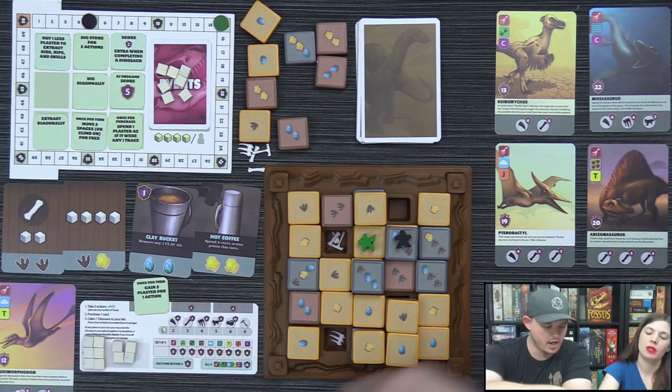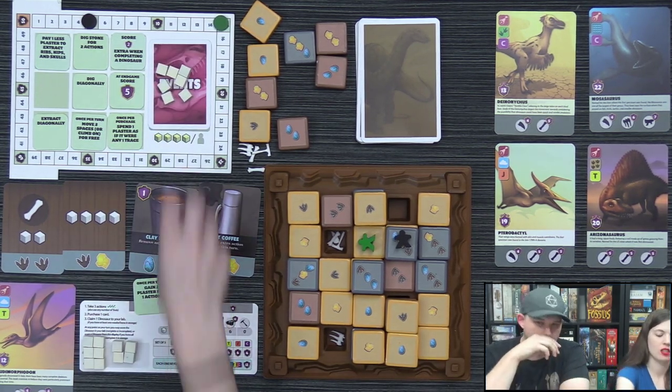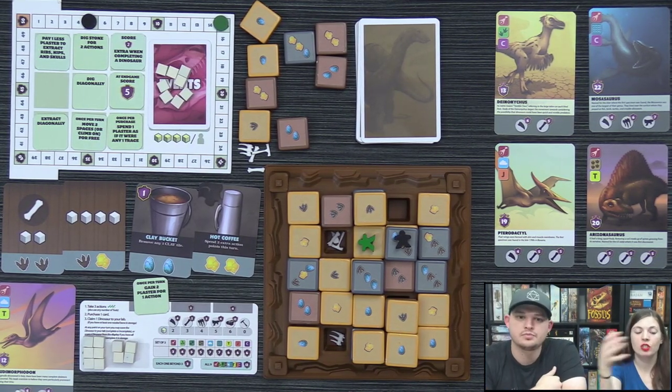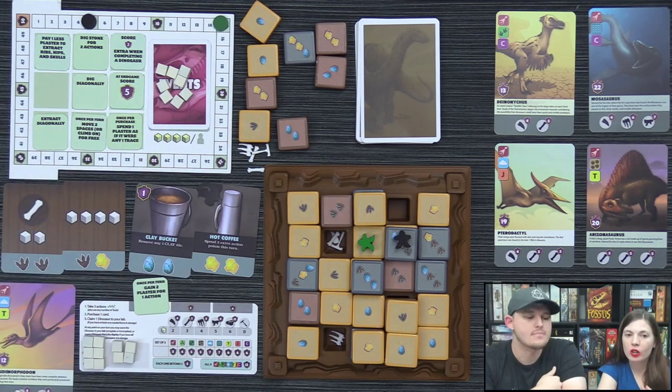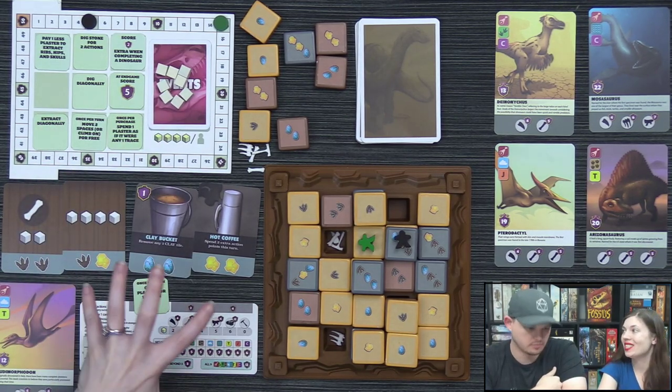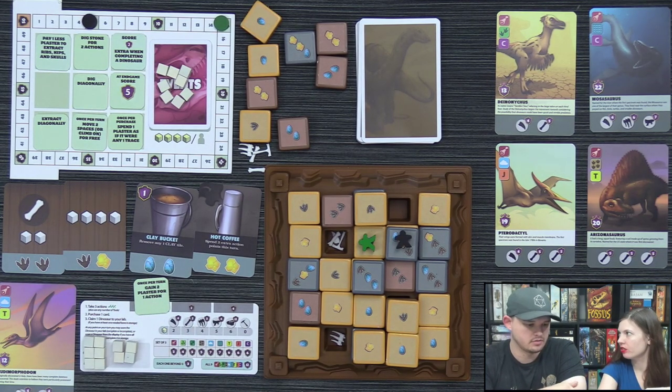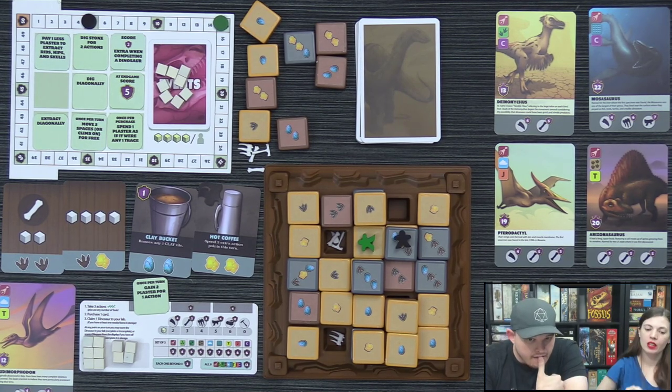Designer David clarifies in the comments that the sand for the event comes from the discard — the hosts confirm they did it right. The game will end after all three event cards are triggered, with everyone getting one final turn each after the last plaster runs out.